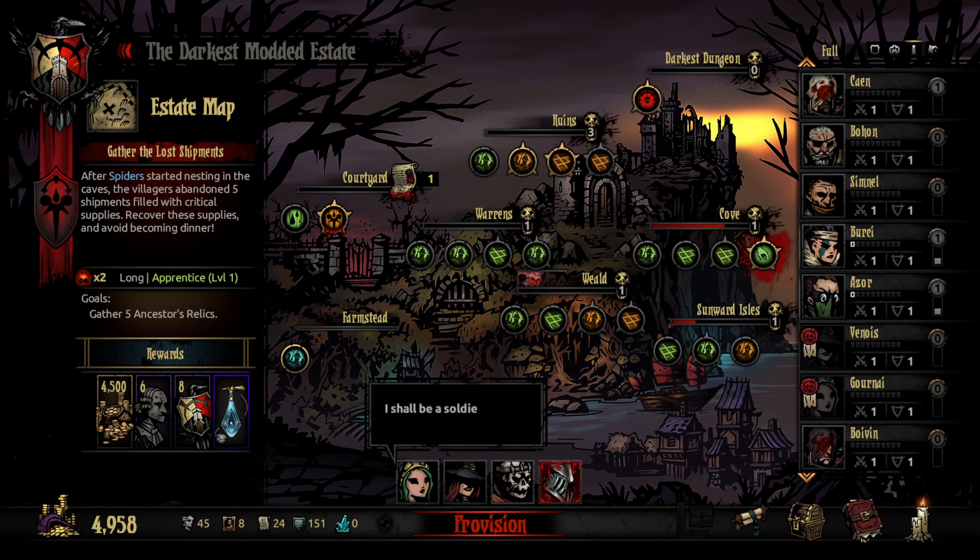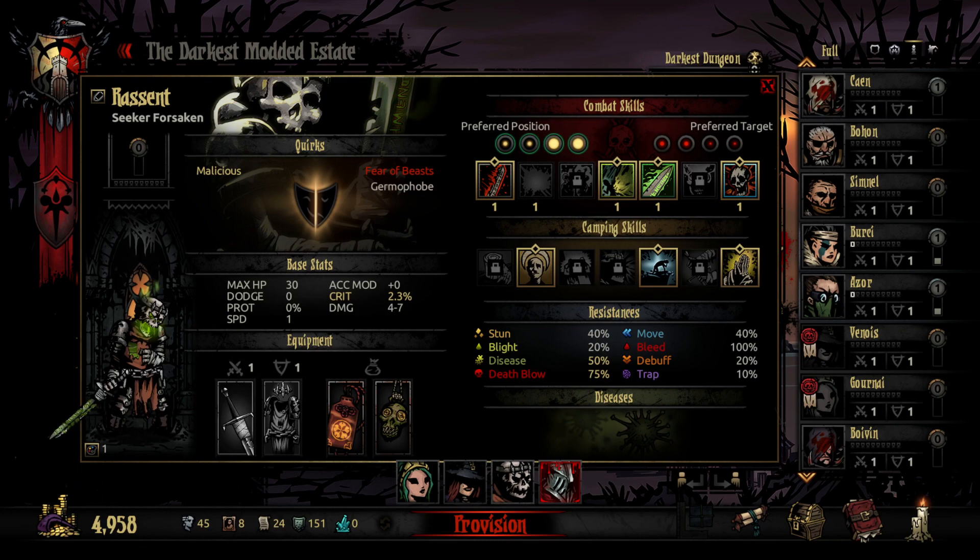We're going to be using the Rudiment, the Forsaken — I think it's the Forsaken — class I got in the last time I was out, Lamia, and we're going to try to use the Grave Robber to try to leverage some of the Forsaken skills. So let's get to it.